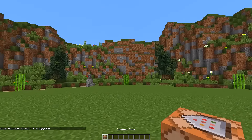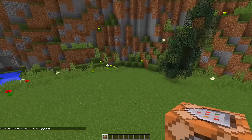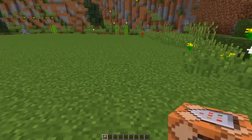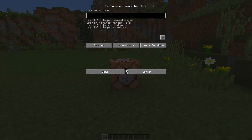That will give you a command block. Once we have the command block, we need to find a space that is big enough to spawn in the redstone machine. Once you have that area, place down your command block, right-click on it, and then paste in this command.